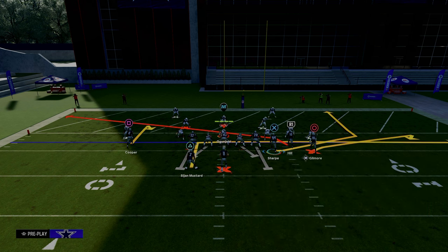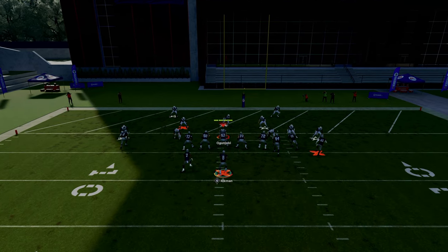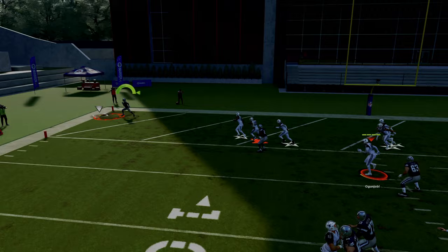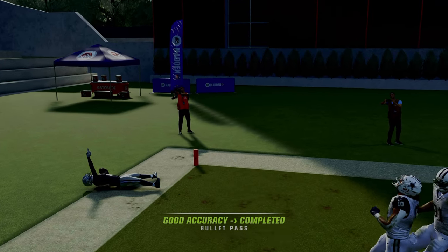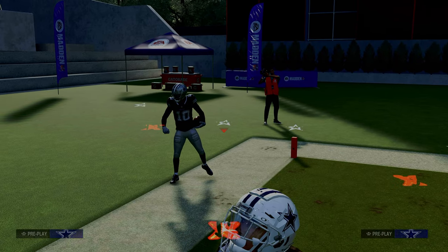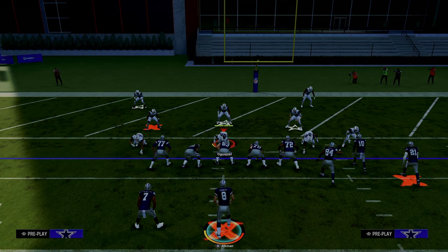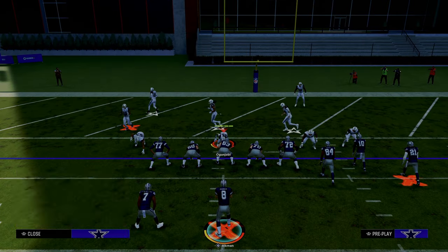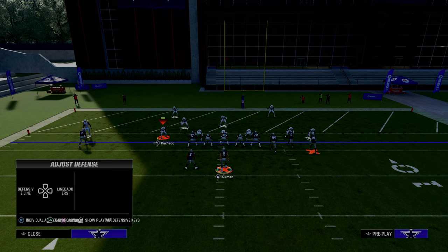Now if you have a slot apprentice you can create the same basic idea, and we'll talk about that in a second. But what I want to show you is this motion and hitch is going to hold the cloud flat defender, and you can throw this on the sideline for a nice completion against any kind of Cover 2-based defense in the red zone, which most people are running now.